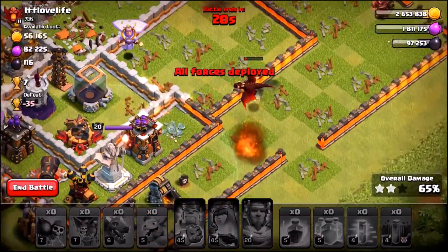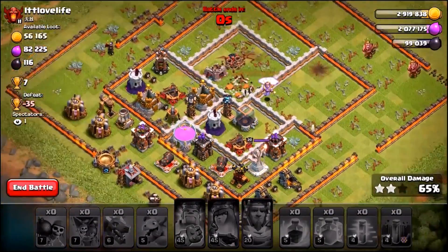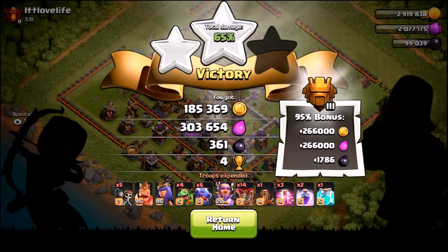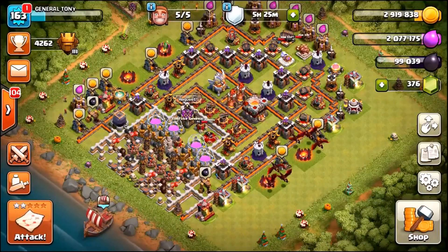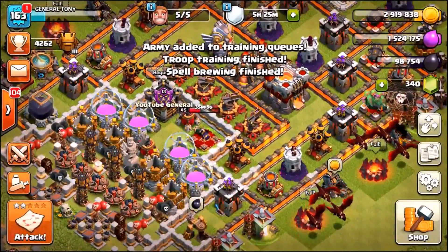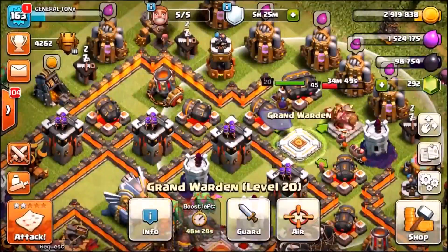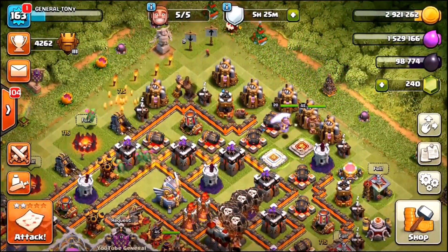So the same attack strategy — however, instead of sending the heroes in first, we're gonna send them in at the end. Total damage 65% — check out the money, plus a 95% loot bonus. Two star, and that means we just need another three star to get ourselves our final loot bonus. So we're gonna train up the exact same army — literally get ourselves into a replica attack. But as I said, the King and the Queen are gonna be saved for the end, and we're gonna see if it makes a difference.